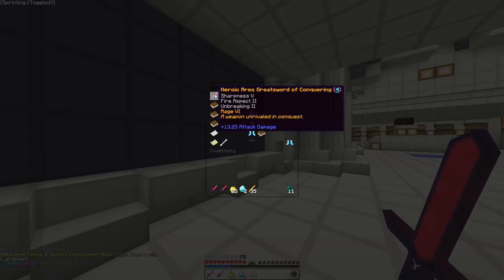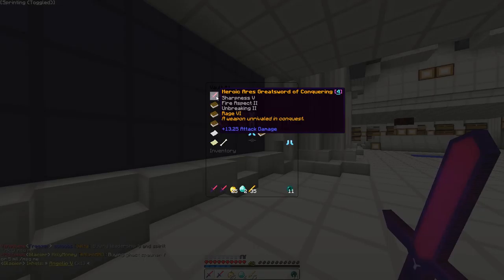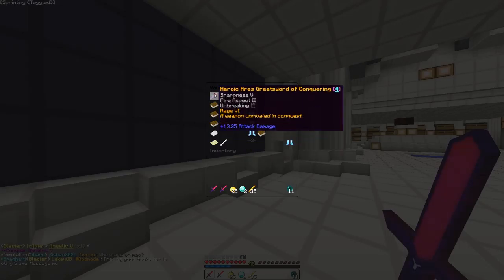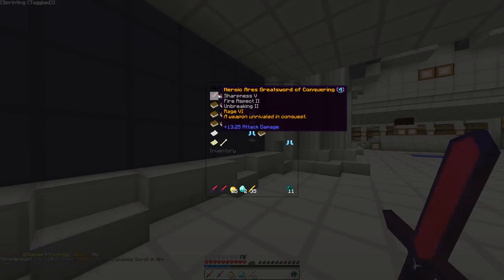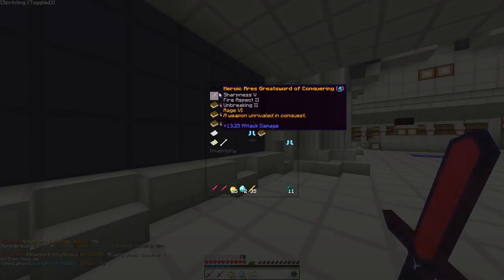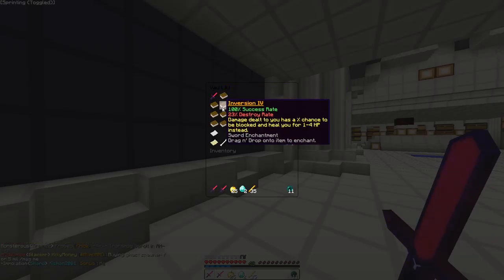We got an Aries great sword which came with Rage and an OP Lifesteal — Lifesteal 5, Rage 6. We took so long but we eventually got off the great sword because we just didn't want it doing more damage to people with a bow, which was kind of pointless. So we got it down to Rage 6.